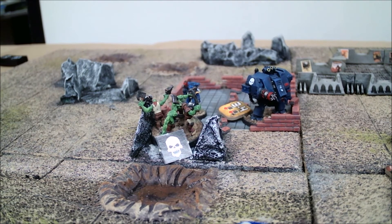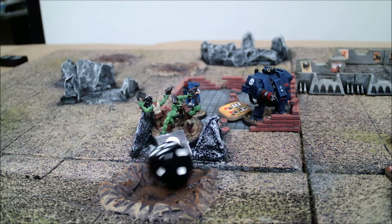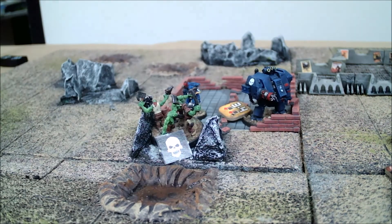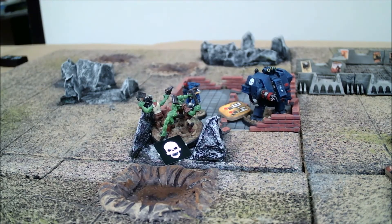The Orcs have one tank buster bomb left — they've got to make it count and may never get a better chance. Tank buster bomb is four; Dreadnought defense is eight, so they need a four to inflict damage. They roll a five — they hit. Rolling on the damage chart — a six. Blown up. The Dreadnought is a smoking ruin. The very last tank buster bomb did what it needed to do.